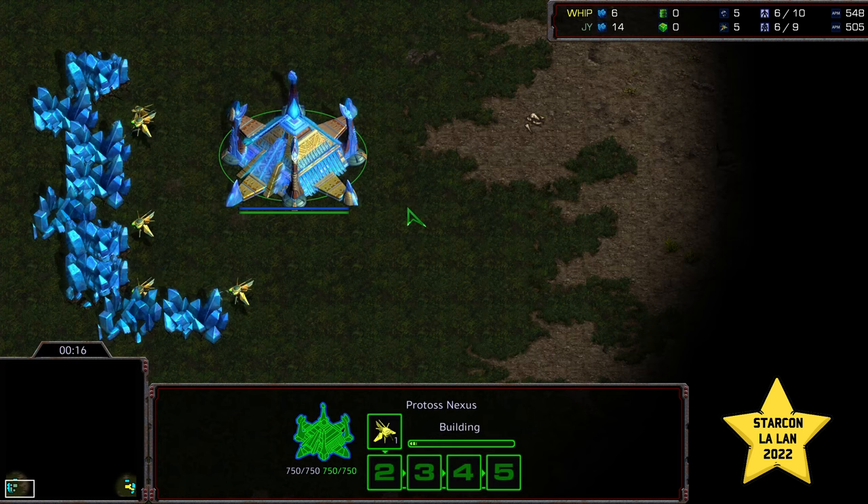This is on Vermeer. I actually thought Allegro was the last map in the pool, but Allegro is in game five, so this is a must-win for Jeyun, considering how Allegro potentially favors Whip's style of play.